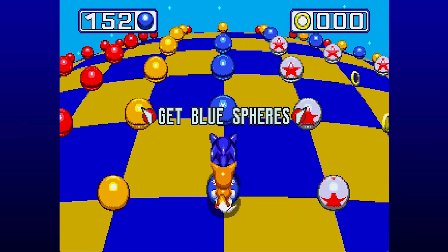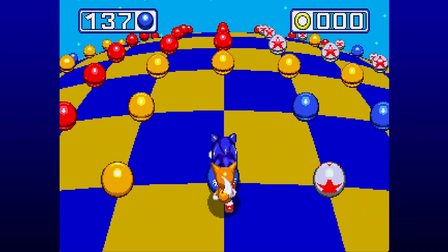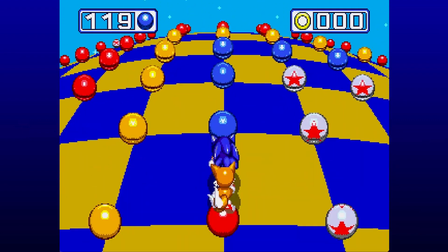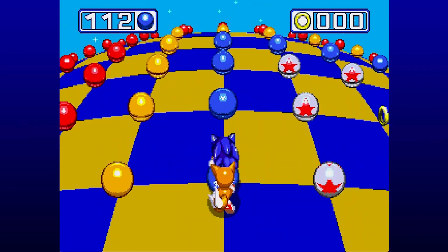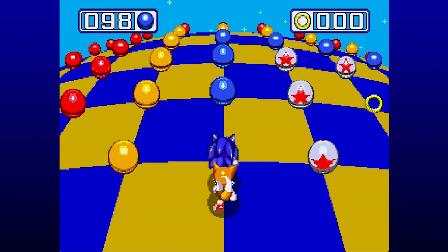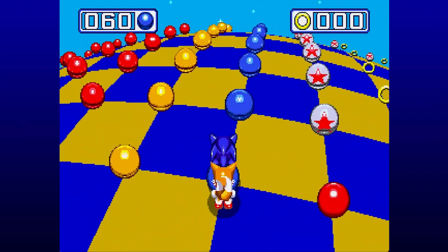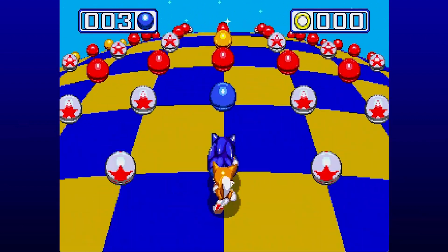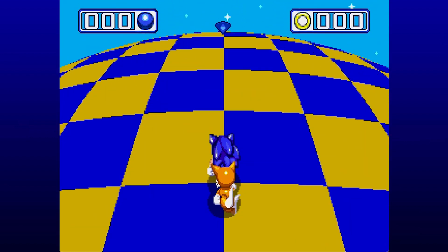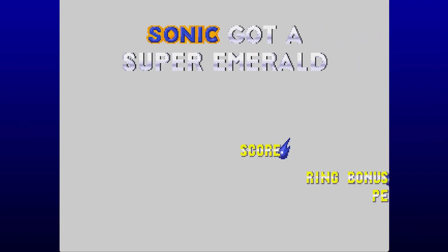That's a lot of blue spheres, as you can see. That's a running theme with the Knuckles special stages — there's just a lot of blue spheres you've got to get. This one's pretty simple, just going around a square a few times. Getting a perfect on this is very challenging because you've got to jump into the middle and get those rings there. The color scheme here is blue and yellow, like Sonic and Tails.